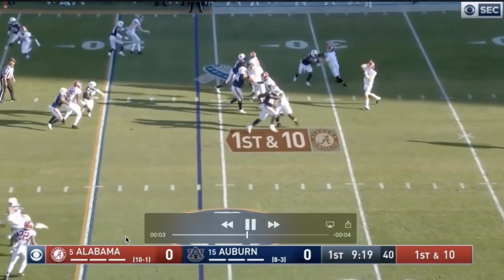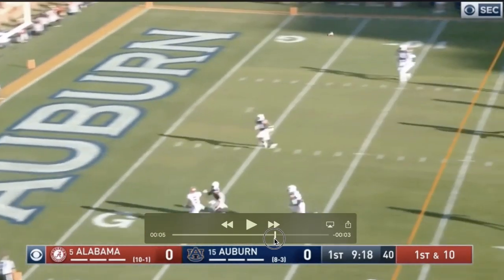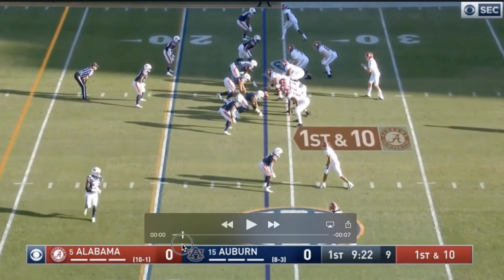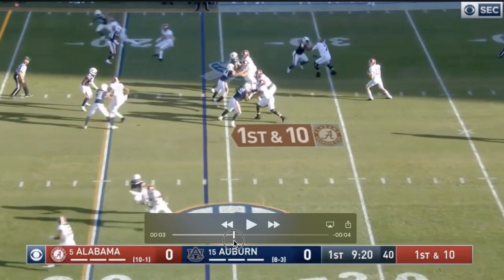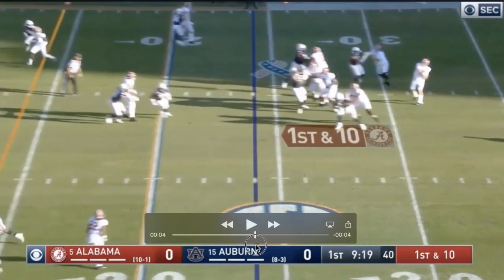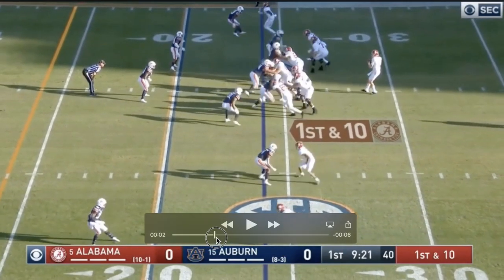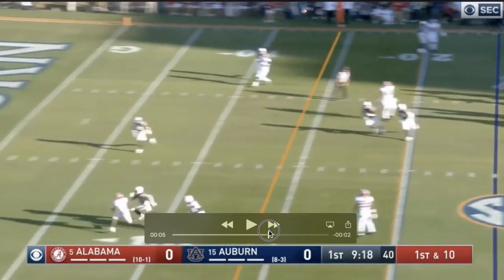Here's a play where he should have been beat inside, but his hand placement is so good it doesn't even happen. He probably should have gotten beat inside, but you can see that left hand — it doesn't look like holding because he's still in front of the defender. That's still a very nice job of staying in front of your guy. If he was unathletic and not strong, this probably would have been a play where he left his quarterback out to dry. But his hands are so strong it doesn't even matter, and he still gives his quarterback enough time to make a throw.